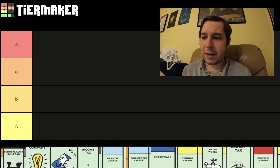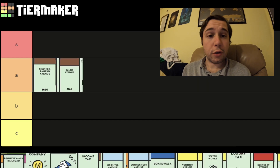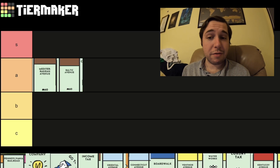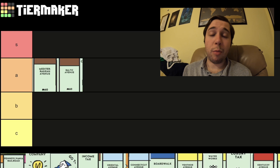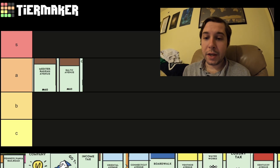I'm going to try and go in color order. Mediterranean and Baltic Avenue are two pretty good spots — the first two spots on the board. They're good, not expensive, and you can get to a point where you're at hotels relatively quickly.